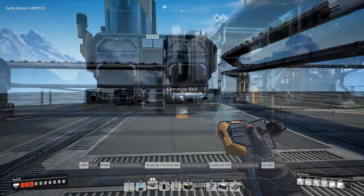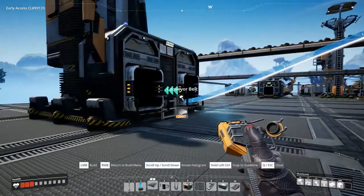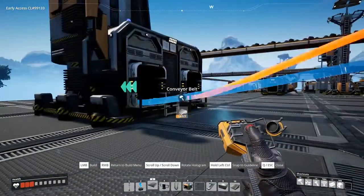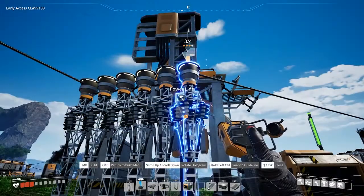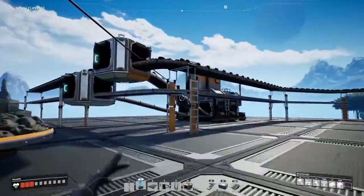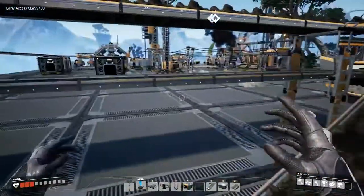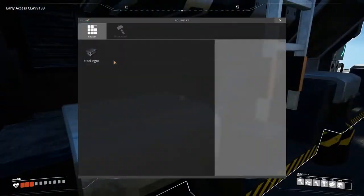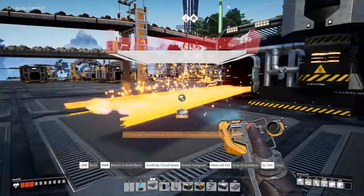Once you have selected the foundry, connect the iron ore and coal inputs. Then apply power and select the steel ingot recipe in the foundry. You can then send the steel ingots into storage or another machine.